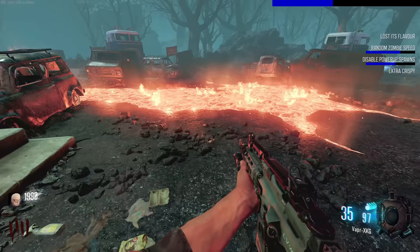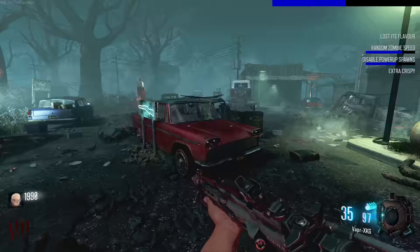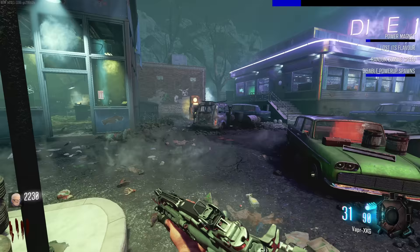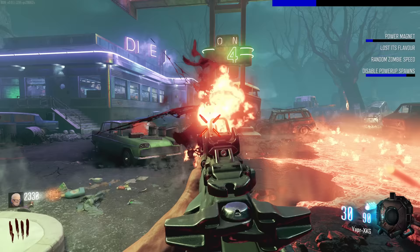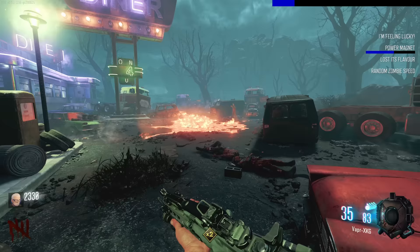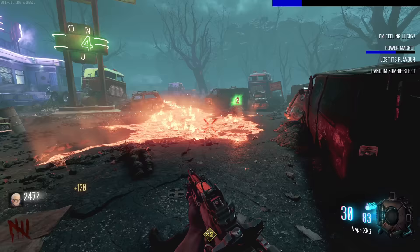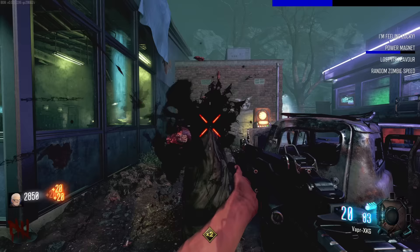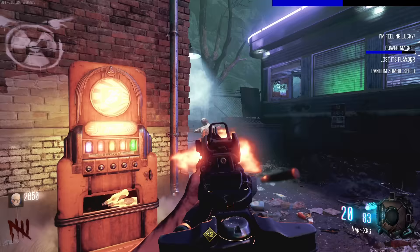'Lost its flavour' - have I just lost all my perks? I mean I didn't have any to begin with. 'Power magnet' - so unlike the other one which pushes power-ups away from me, this one pulls them towards me. Just this empty hole where Jug was. 'Lamar' - oh I'm feeling lucky! Just spawned a double points - not bad. And another one - yeah, it does pull them towards me. That's so cool.